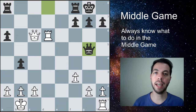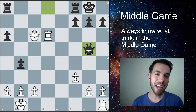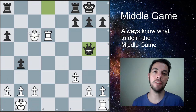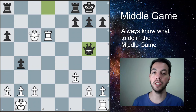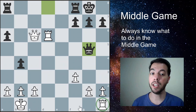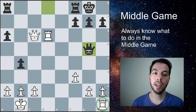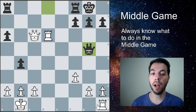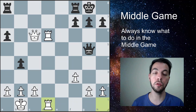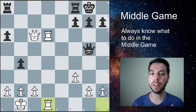Tip number five, the last rule for today: look for a sad piece and try to make it happier. Look for a piece that is not active, not playing, not involved in the game, and try to make it part of your attack. We can see this rook sitting very sad in the corner, and rooks usually belong on open files, so we bring it to d1 to double up and prepare nasty attacks. Rook A to D1 is a great move — activating our last piece and making our sad piece happier and more active.